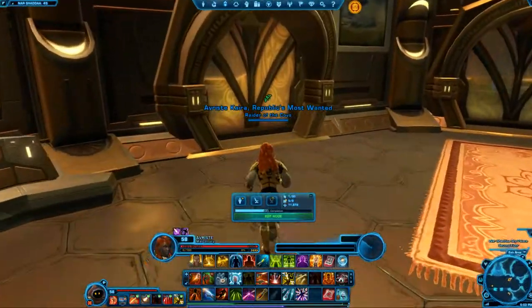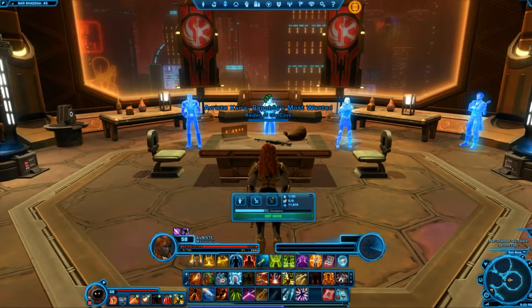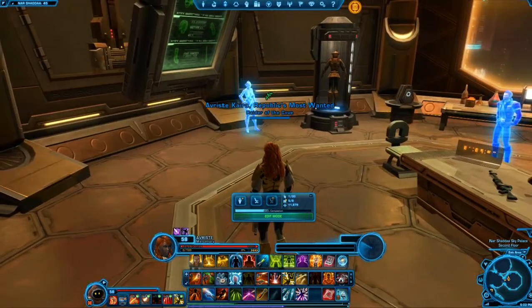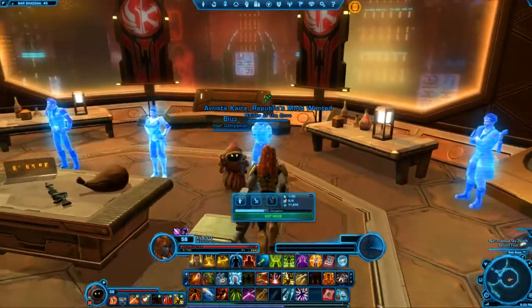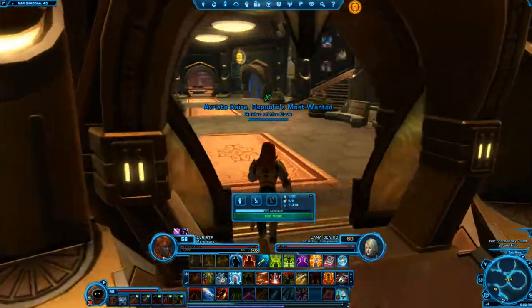So we go back out here — that one's not unlocked yet. This is my alliance room. Mostly you can do nothing in here, it's just for looks. This is all the alliance — well, most of the alliance characters from Knights of the Fallen Empire. That's it for that.